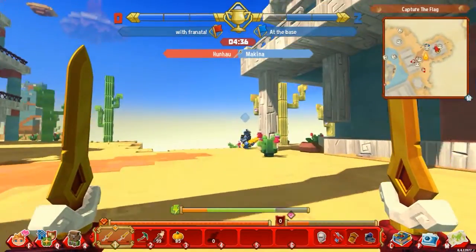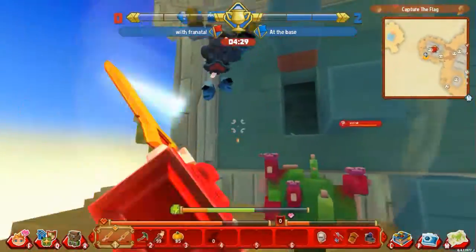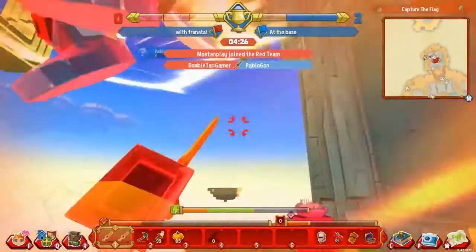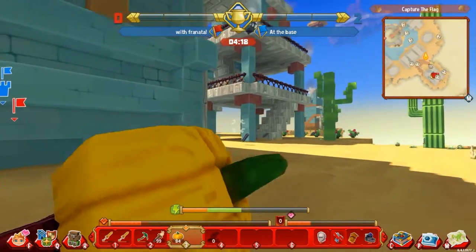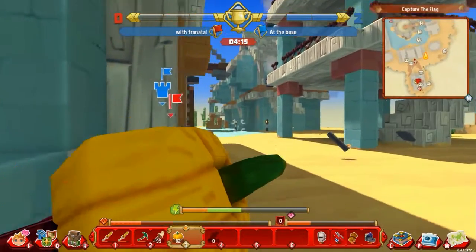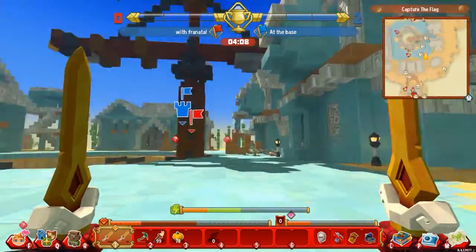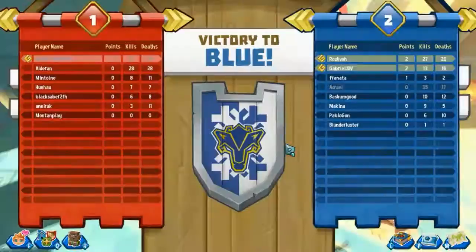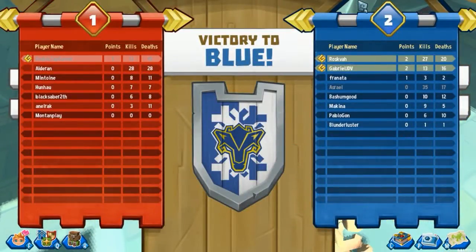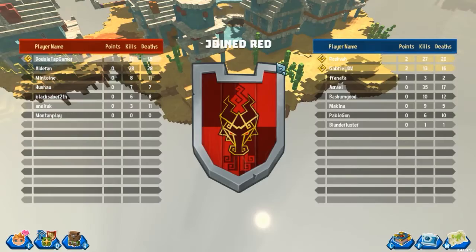If they've got our flag it's pretty much game over. Well played the blue team, they are great competitors, I can't complain. I think we can properly recover health in PvP - we can't eat though, so we're definitely going to die. Blue team victorious! So there you go, that is capture the flag now in alpha 4.5. I hope you enjoyed this episode - post in the comments as per usual, stay safe, have fun, and if you do play it send us a friend request - Double Tap Gamers. Until then, goodbye.